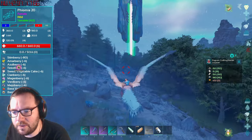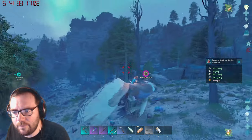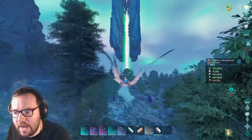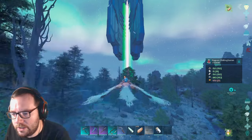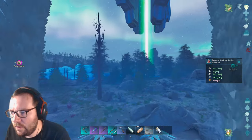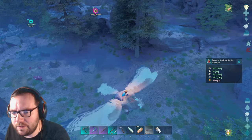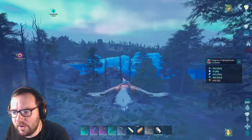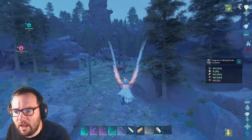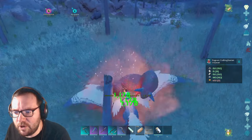Those are Feomias. We'll see if we can find a high-level female - we need a female. We'll tame both of them up. In the meantime, there's an alpha Carno - might as well kill it quick and see if we can get some loot. Two polymer have spoiled - I believe that spoils every 45 minutes.